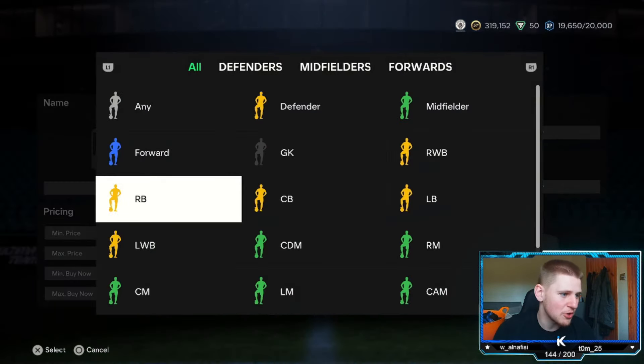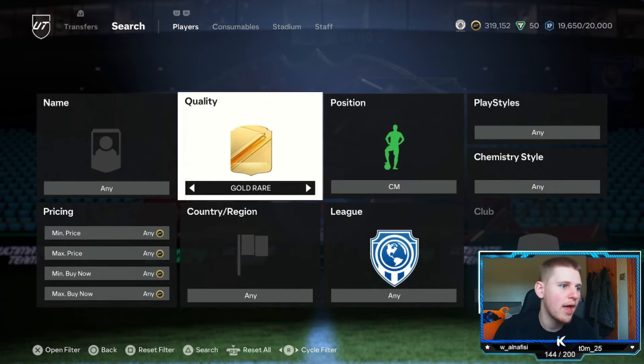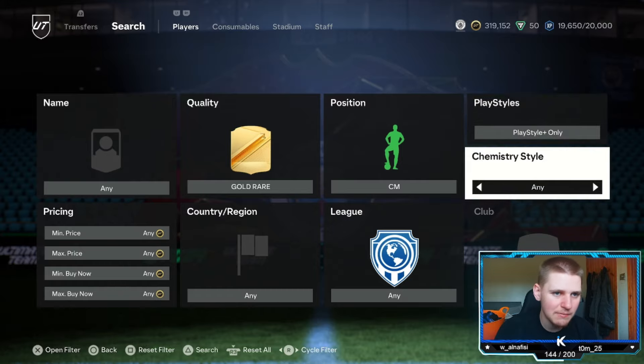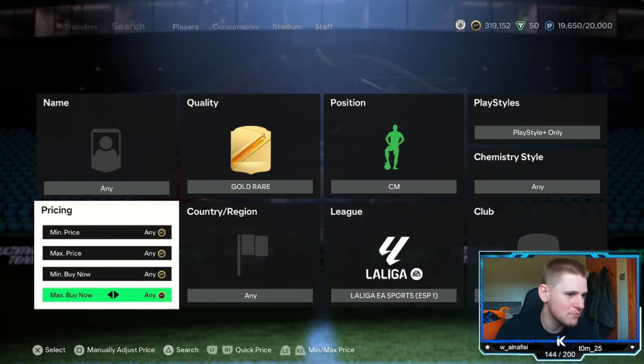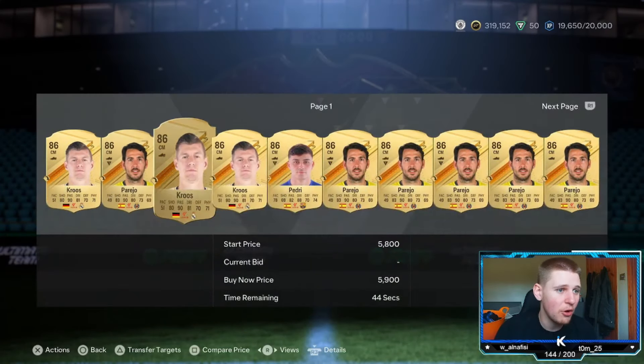This one is a pretty decent one. If you've got anything above 50K, then this will work. It is gold rare, position center mid, playstyle plus, chemstyle leave any, nation leave any, league go to La Liga EA Sports. And this is probably my favorite method of the year.